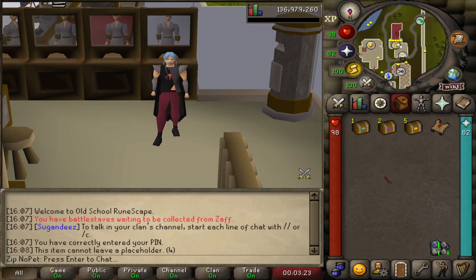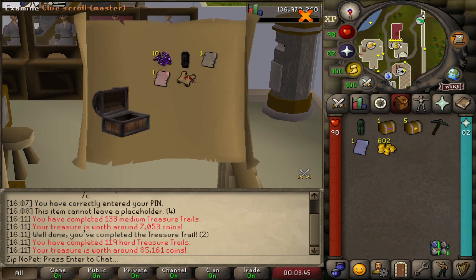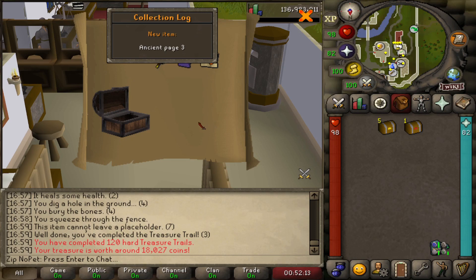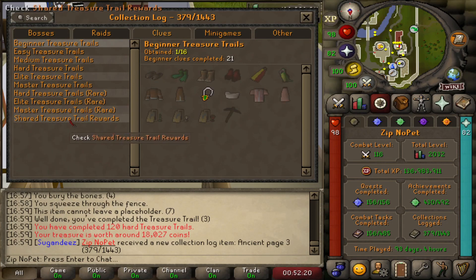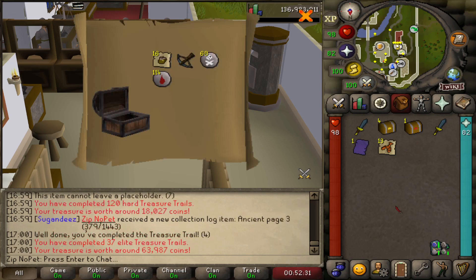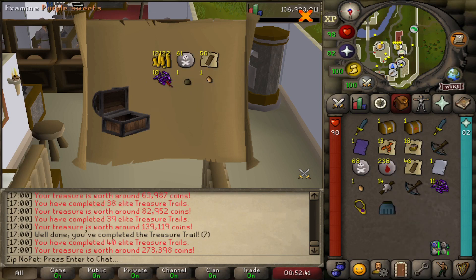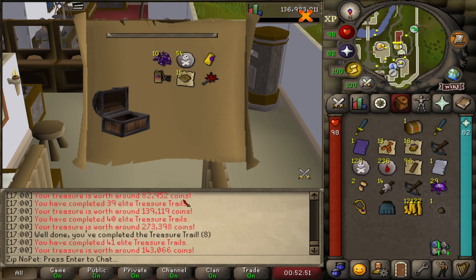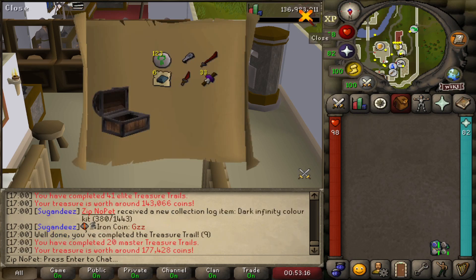We've got a couple clues to open. Starting with the medium clue - nothing good, 7,000 GP. We've got two hard clues and a Master clue in here. From the hard clue, a collection log slot - Ancient Page 3! That's actually pretty exciting because I think I only need one more for the shared rewards - 48 out of 49, only missing Bandos Page 2. From the five elite clues: nothing great... Magic Seed, some purple sweets. Ooh, Dark Infinity Color Kit - nice, another collection log slot. And the Master Clue gave nothing crazy. That was a fun little opening though.